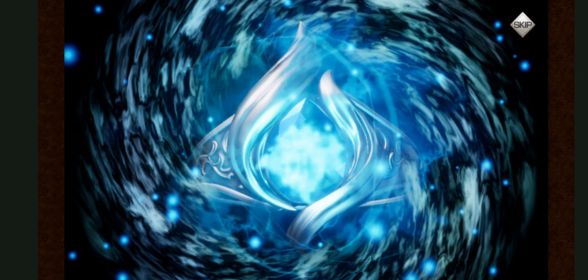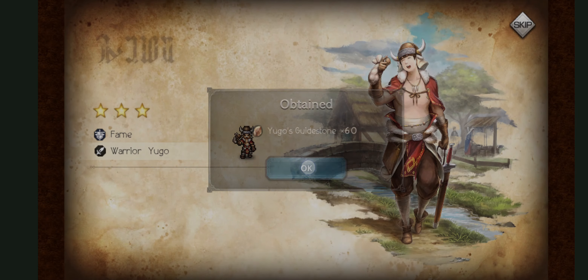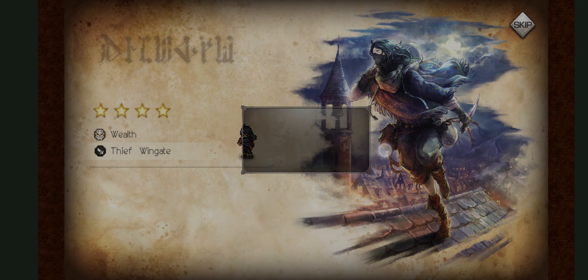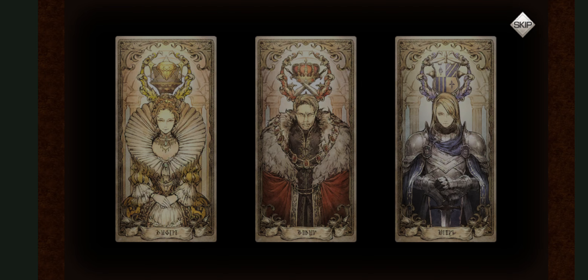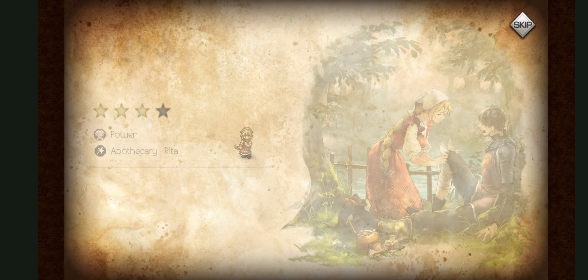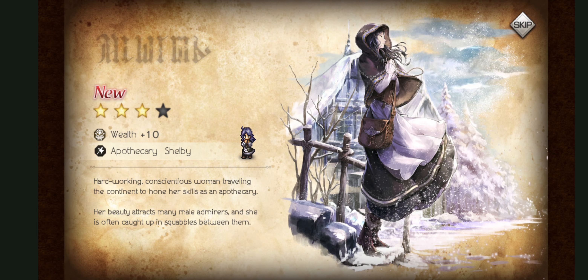I'll try to go through this as fast as I can. Out of all the three stars, give me that guy who I'm never going to use. He's already classed up — oh, wealth! Yes, sick — A3 baby! Okay, I would say that was worth it. Now I can finally awaken her. Oh cool, I've always wanted her — Shelby.